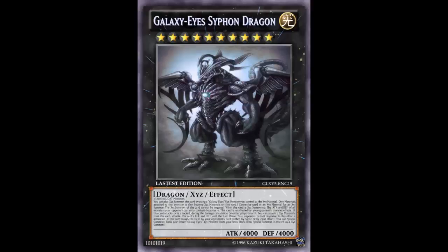First effect: the XC summon of this card cannot be negated — so you cannot use Solemn Warning, it will resolve. When this card is XC summoned, the Attack and Defense of all monsters your opponent controls becomes zero. So you summon this, you drop all your opponent's monsters to zero Attack and Defense, and you have a 4000 beater — that's half their life points right there.